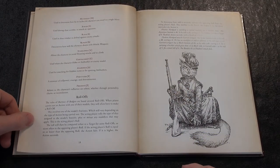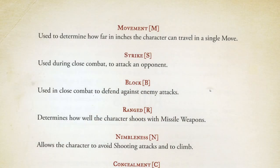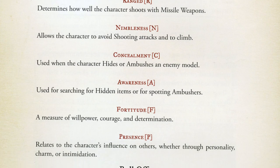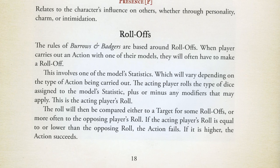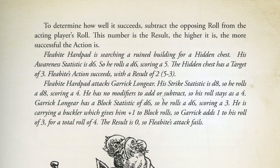There is a statistic profile for each of the character types. These statistics are movement, strike, block, ranged, nimbleness, concealment, awareness, fortitude and presence. Each statistic makes use of a particular dice type. In addition, each statistic has an opposite stat - for example, strike and block.